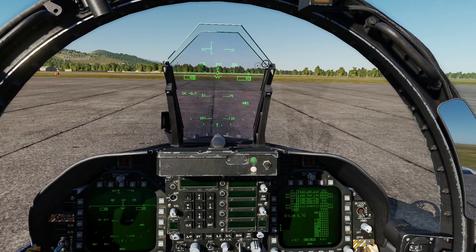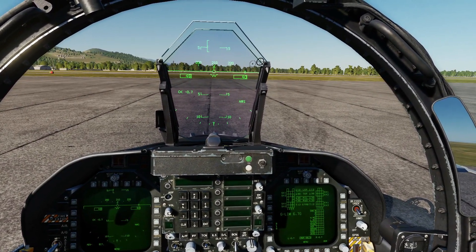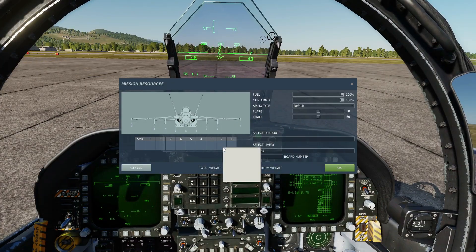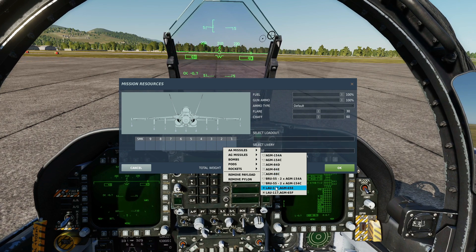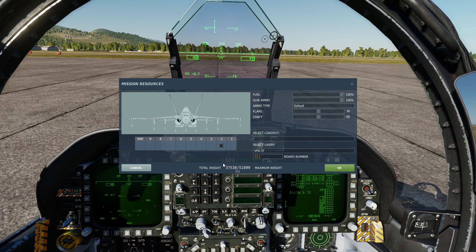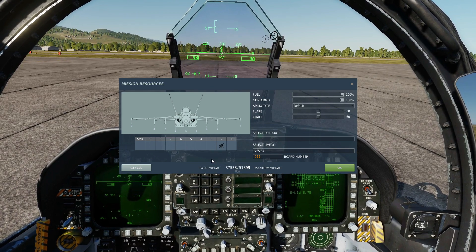It's February 2021. The way the AGM-65E laser-guided Maverick works in DCS has changed. We can have the missiles on pylons 2, 3, 7 and 8 with a total of 4. And if we want to self-designate, we'll need a Lightning pod on the aircraft too.